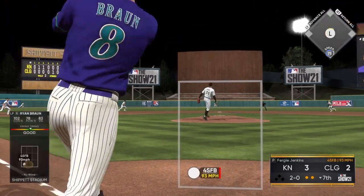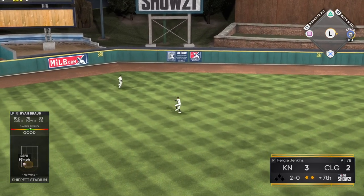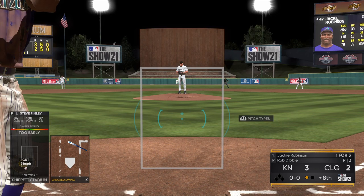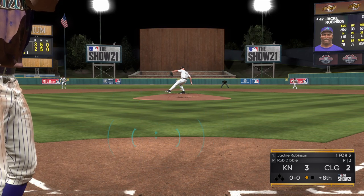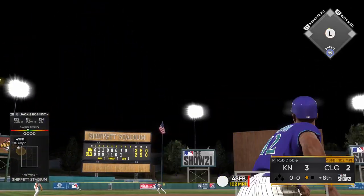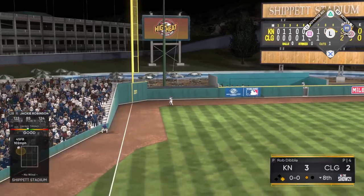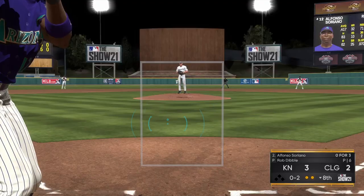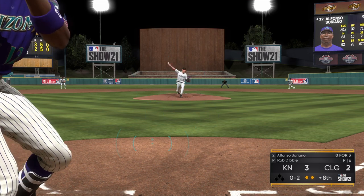Mike Trout goes deep with a home run. Here we have one at-bat with Ryan Braun — I did get a base knock here in the seventh. Unfortunately I just did not hit that well with runners in scoring position. We have five hits apiece, but the difference is those sacrifice bunts and him getting off to a good start early on. Fergie Jenkins gave up two runs so far — I went to Adam Wainwright and now I'm probably going to go to Mariano Rivera.